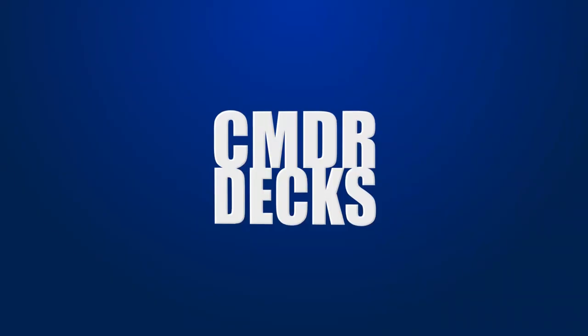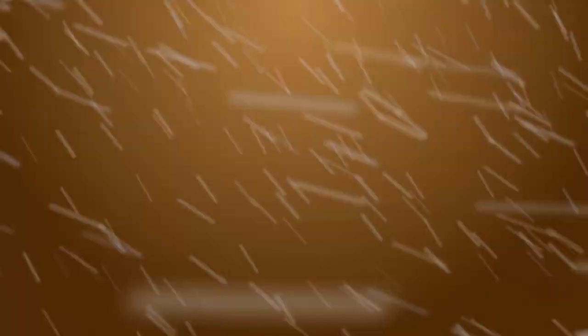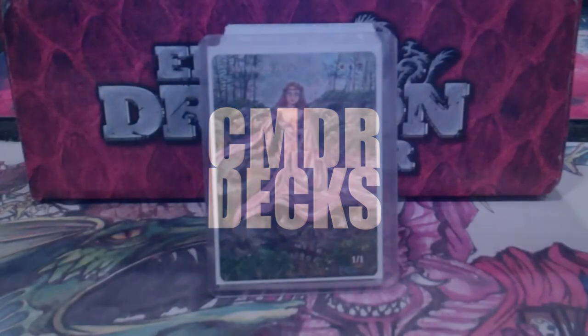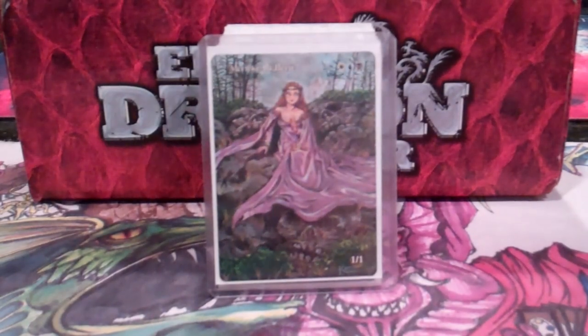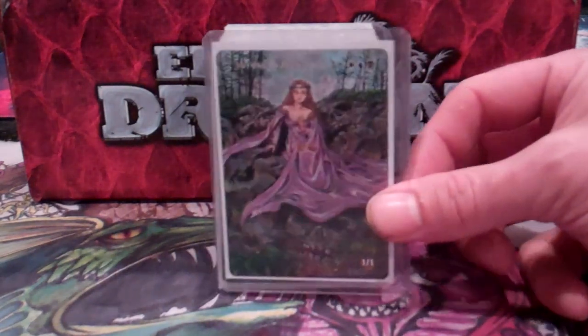I'm Eric Miller, and this is Mariki Rebarat. Everyone knows her, everyone hates her. She asks to play out, steal a creature, doesn't untap. If she does, or I lose control over her, kill that creature.